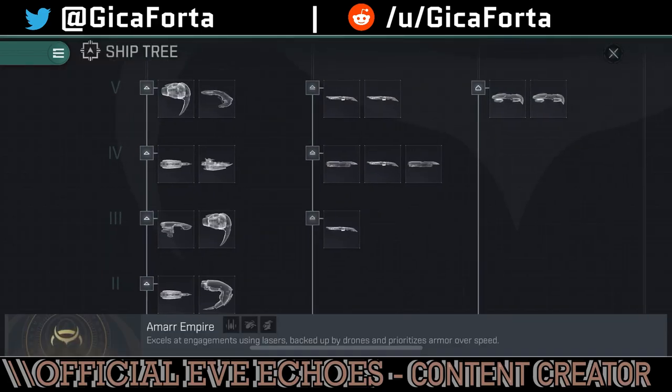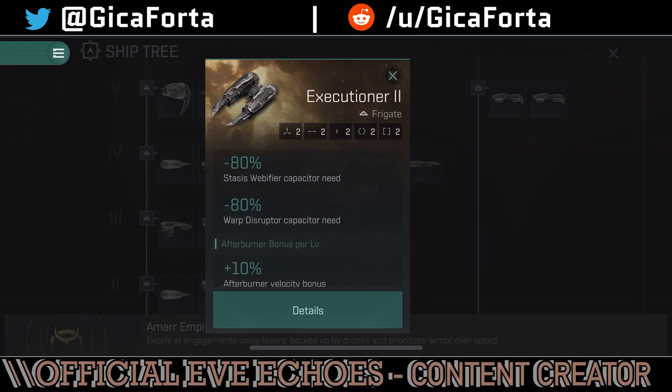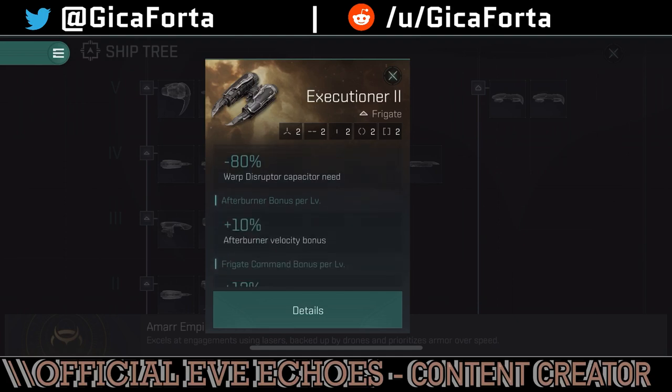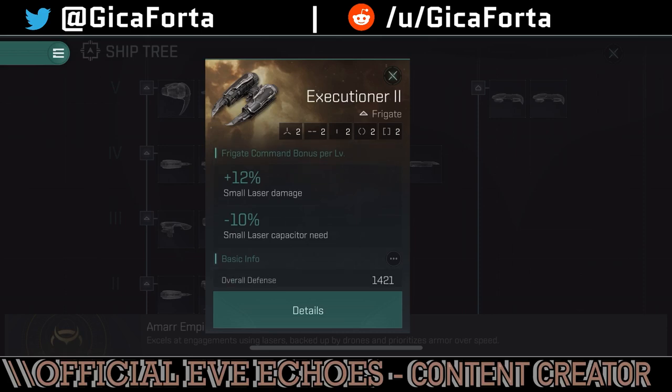Moving on to Tech 4 — we've got the Executioner 2, a specialized version of the Executioner further up the tech tree. It has 8% stasis web fire capacitor need and warp disruptor capacitor need — excellent for tackling and intercepting early on — plus afterburner velocity bonus of 10% per level, 12% small laser damage, and again small laser capacitor need reduction.